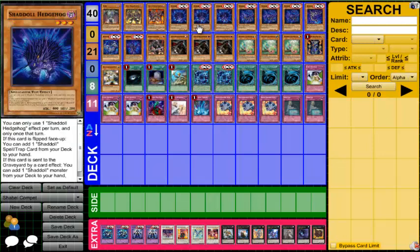Next we run three Hedgehog. Hedgehog is arguably the best Shadal in the entire deck. When it's flipped, you get to add one Shadal spell or trap card from your deck to your hand, and when it's sent to the graveyard by a card effect, you get to add one Shadal monster from your deck to your hand. Hedgehog is one of the best cards and you should definitely be running three in any Shadal deck.